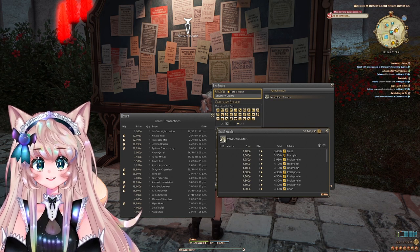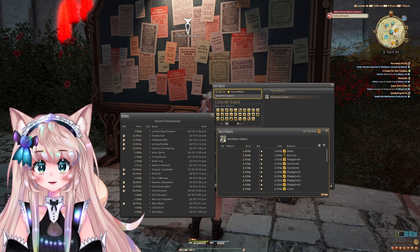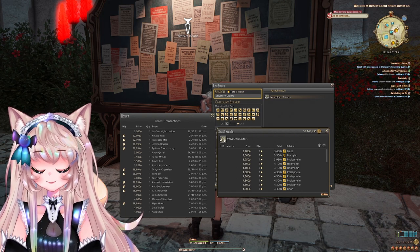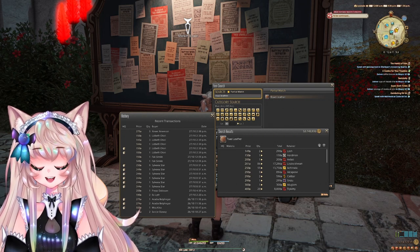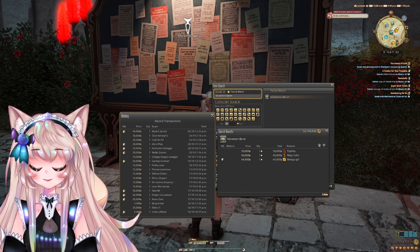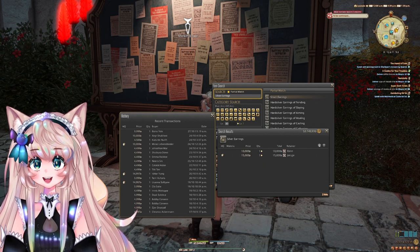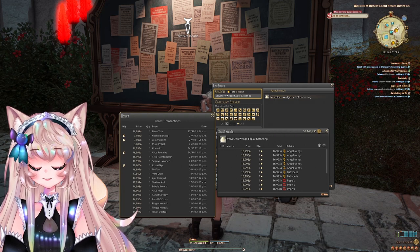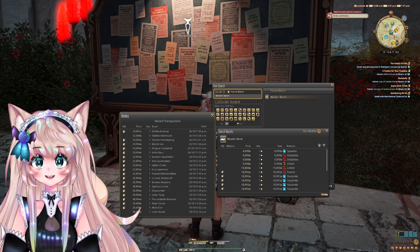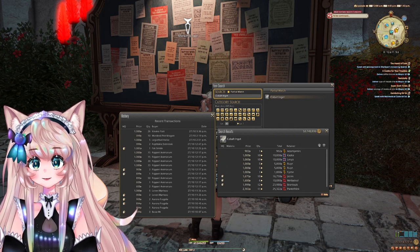On to the level 20 to 40 crafts. First is the velveteen gators, a level 28 weaver craft — sell both normal and HQ since HQ is needed for the weaver class quest. Next is the aldgoat leather and toad leather. Then the velveteen chalices, a level 24 weaver craft. Then the velveteen beret, a level 29 weaver craft. Next is the silver ingot, then the silver earrings, the velveteen wedge cap of gathering, the oak patten, the woolen beret, all of the patrician pieces, the mahogany patten, and the cobalt ingots.